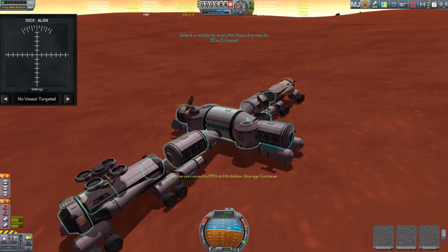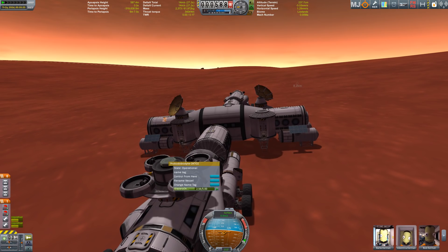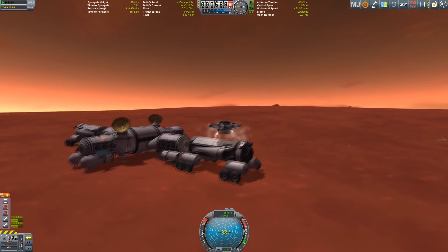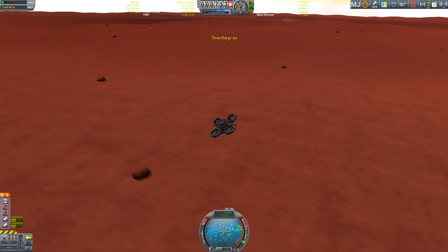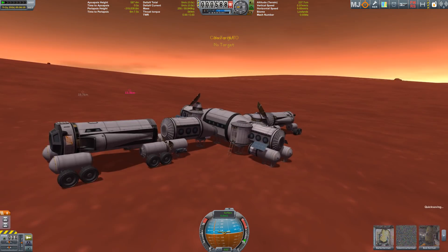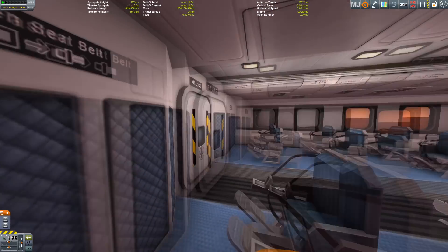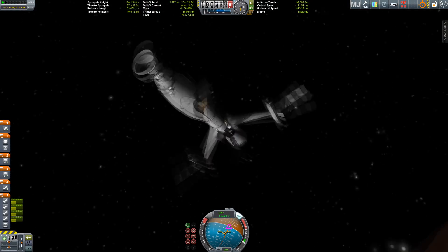Transferring all of the crew — everyone gets a separate compartment so they don't have to step on each other's toes. Now let's get rid of the other module up there so we don't have the extra weight — goodbye! There it flies. Let's get it fast enough into the ground so nothing survives — I don't want any debris lying around. And yes, it explodes.